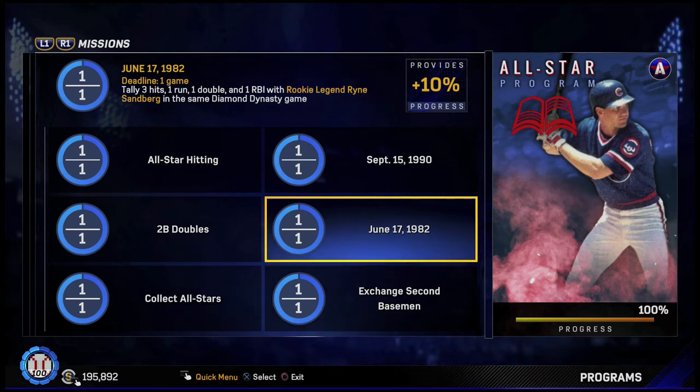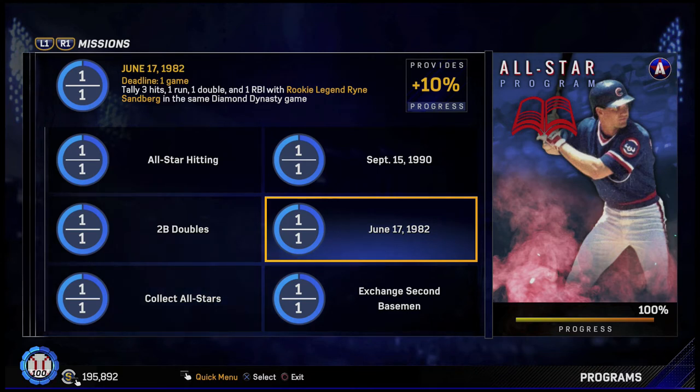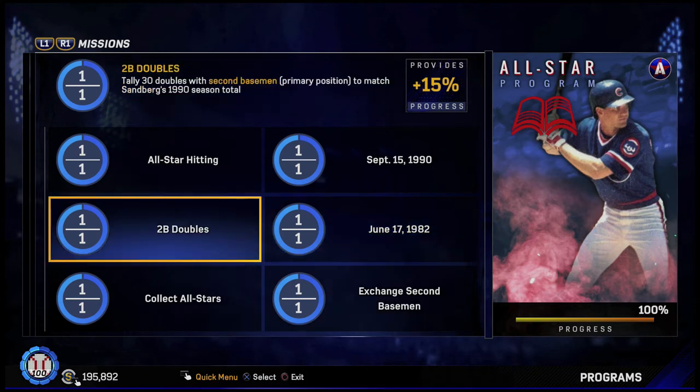Fenway Park is a good one. You can also do it at the Polo Grounds if you can hit it into center field, though Sandberg doesn't really have that kind of power. Forbes Field is also a good option.